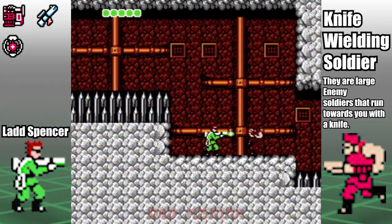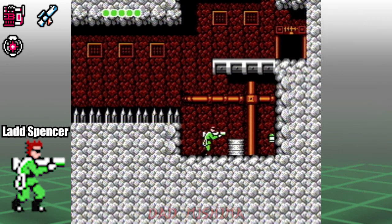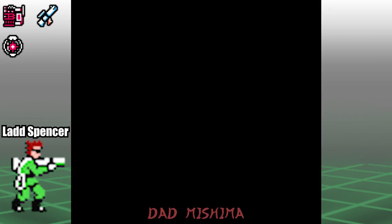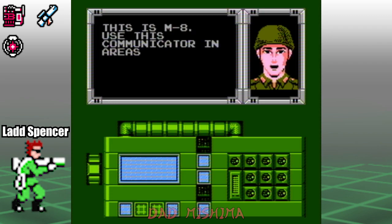Take out the knife-wielding soldier and continue. Grapple up to the communications room. Here's where we learn that there are other communicators out there, and that the one we're using now works in areas 1, 4, and 5.